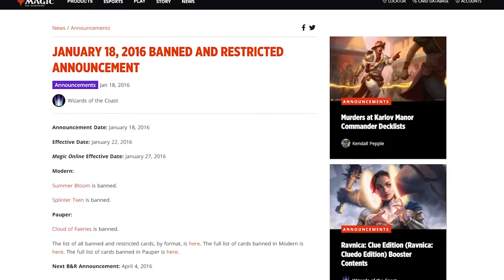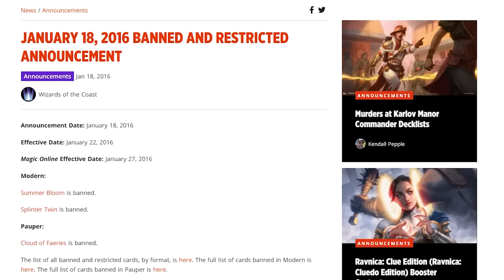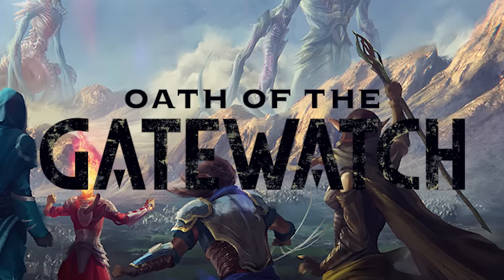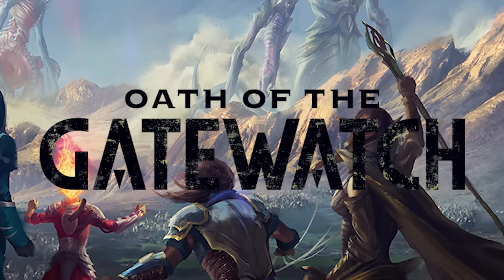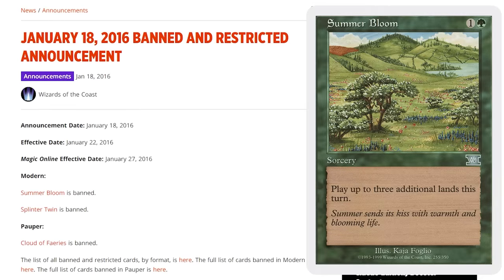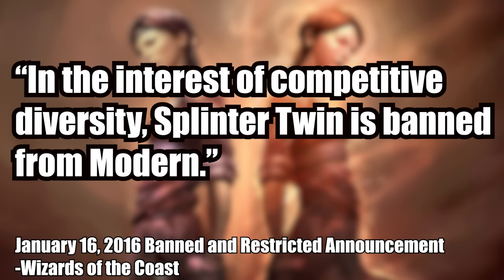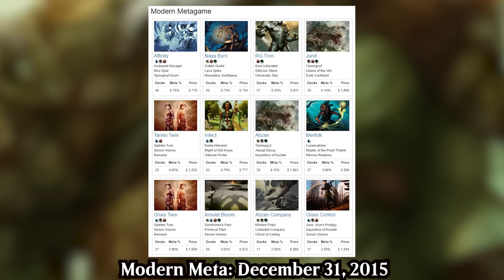Wizards decided Bloom Titan needed a ban on what might be the most infamous B&R update in Modern's history. A Modern Pro Tour was coming up alongside Oath of the Gatewatch in February 2016, and Wizards wanted something fresh and exciting for viewers. About a month before the Pro Tour, they banned Summer Bloom, but also infamously banned long-time Modern stalwart Splinter Twin — according to Wizards, 'in the interest of competitive diversity.' At the time, Splinter Twin was a top-tier deck but not even the most played deck in Modern. Nothing was above 10% of the meta, so Modern looked pretty diverse from the outside. Little did Wizards know just how much this banning would backfire.